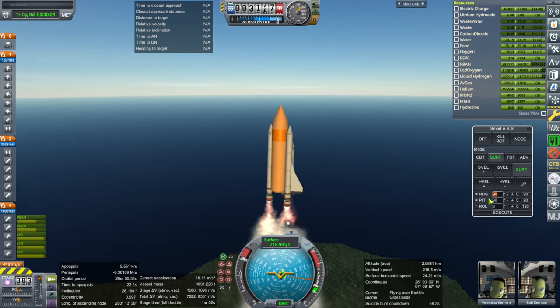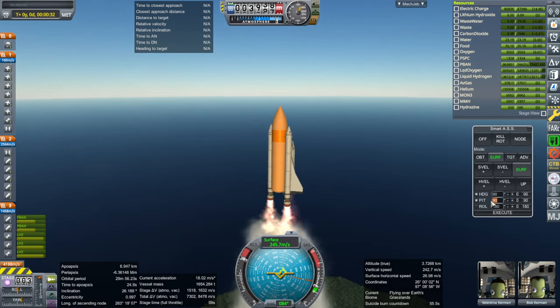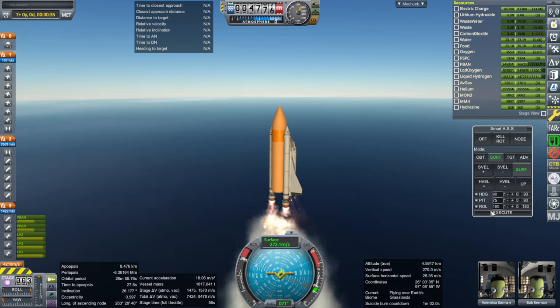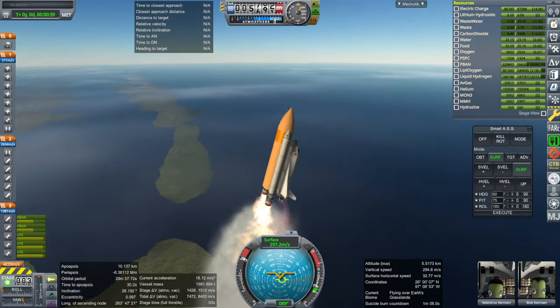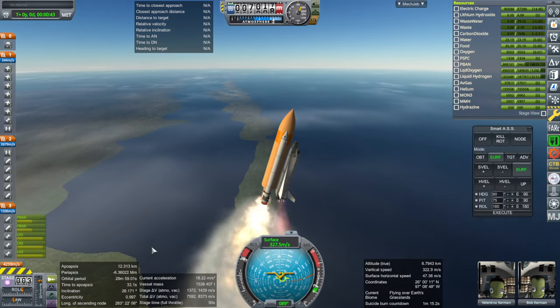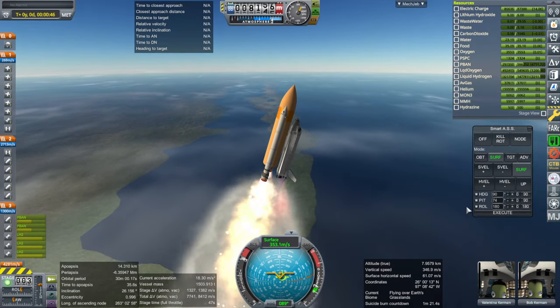Let's go heading 90, roll 180, pitch 75 right now. Let's see if we can handle that. Mostly the shuttle was controlled by the gimbling of the SRBs at this point. Keep an eye on the pitch though. We just made a pretty wild turn there.